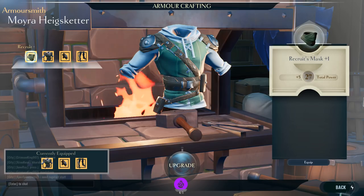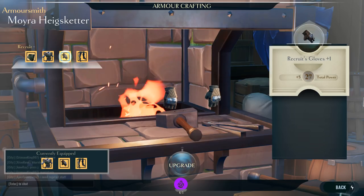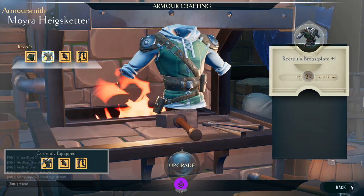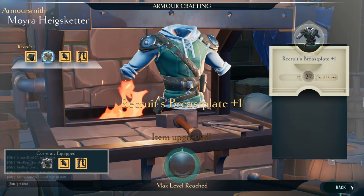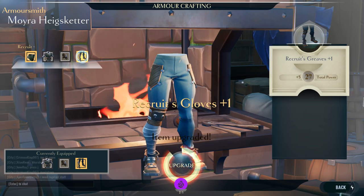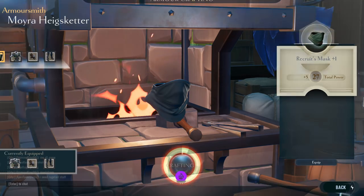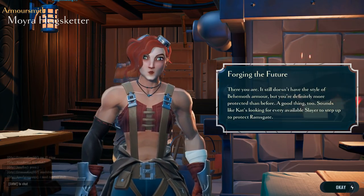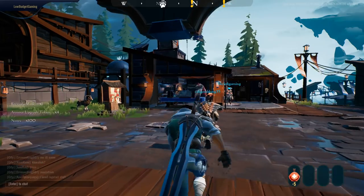Okay, what do we have? Breastplate, greaves, gloves — let's do everything since it's on the house. We have four so we'll do everything. Nice! A hundred nodes. Have we equipped everything? It looks like it.